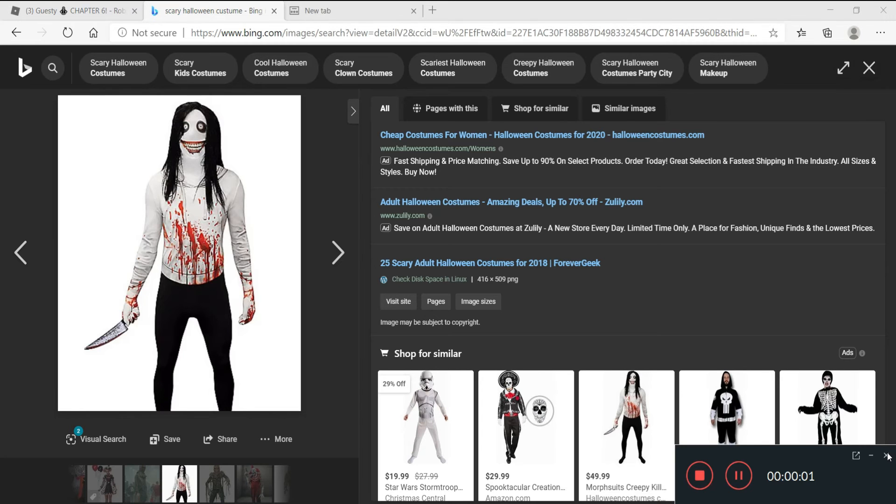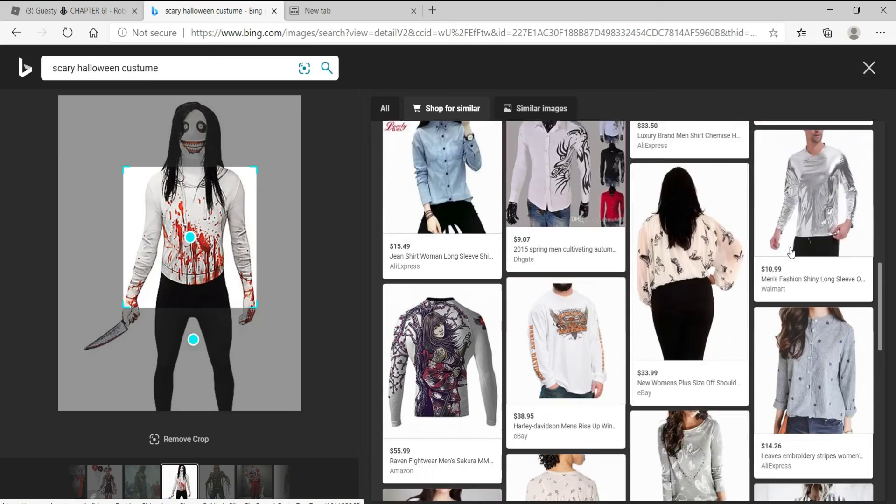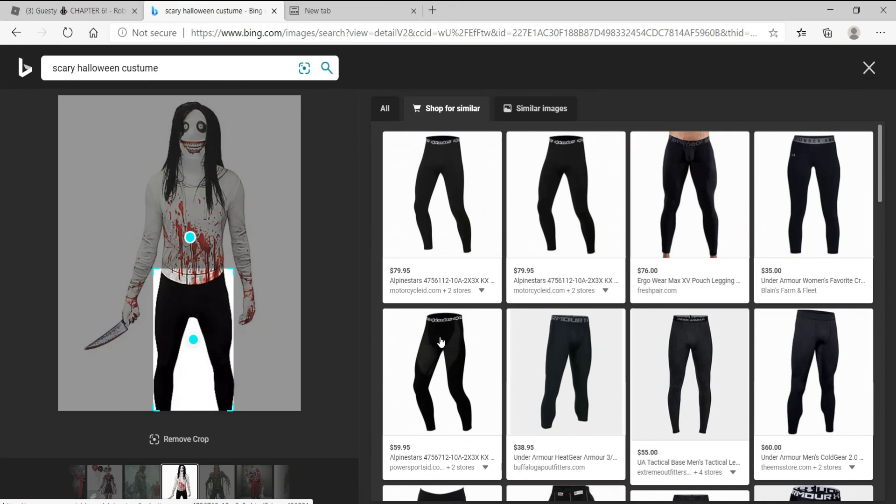Number 3 goes to the Jeff the Killer costume. It is so creepy — look at the smile, the eyes, the hair, and the shirt covered with blood. Look at the knife and the pants. This is really creepy. Now let's hop to the number one best costume.